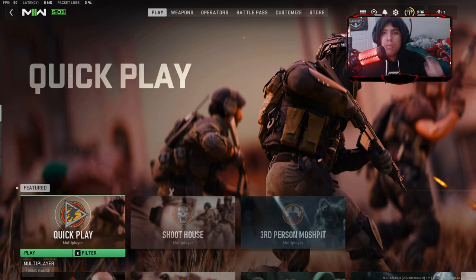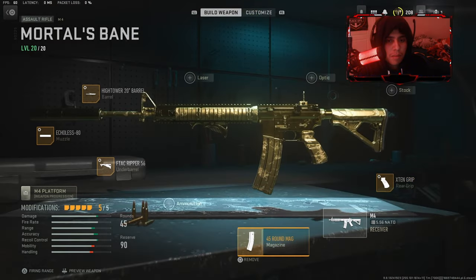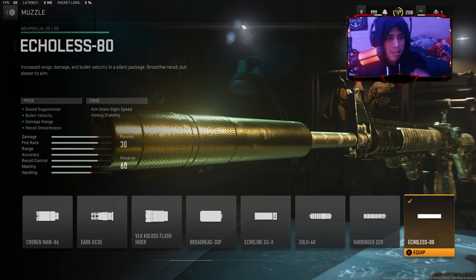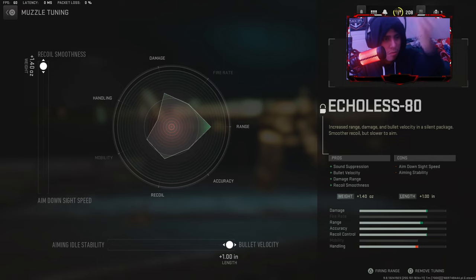All right guys, we are here for gun tuning and attachments. Here's my M4 class — here are all my attachments. Use the Echo List 80 because this gun will give you sound suppression, bullet velocity, damage range, and recoil smoothness. Here's my tune for this one — it boosts recoil and bullet velocity.